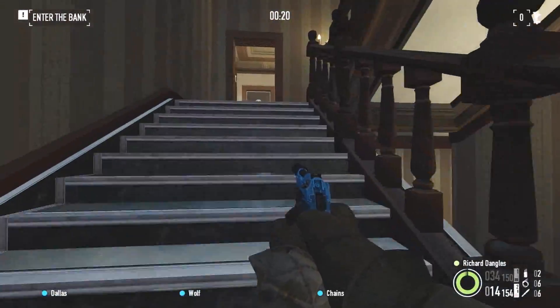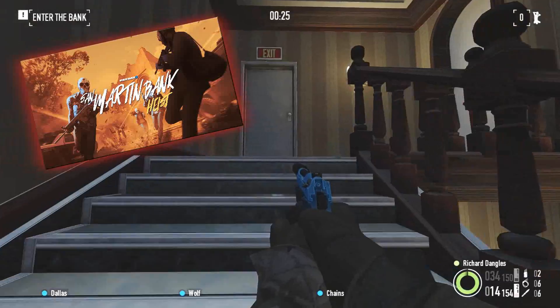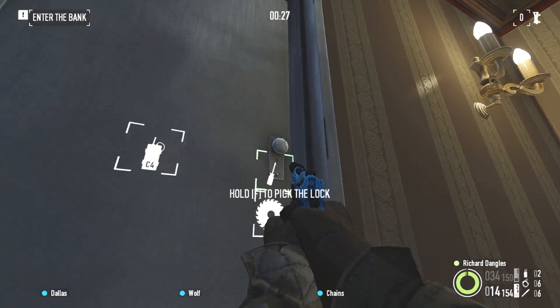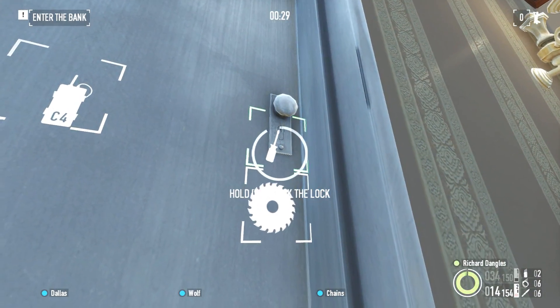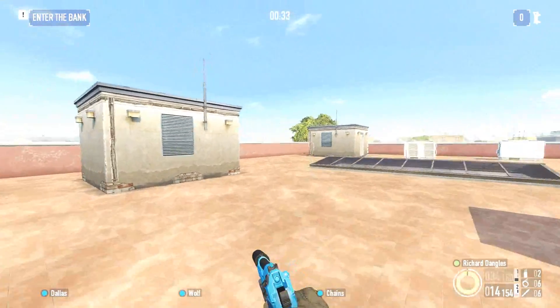Hey everyone, Richard here, and today we're going to be taking a look at the San Martin Bank Heist, one of the newest DLCs for Payday 2. This, along with the Federales Weapon Pack, Tailor Pack No. 2, and Weapon Color Pack, all released on February 27th, 2020.